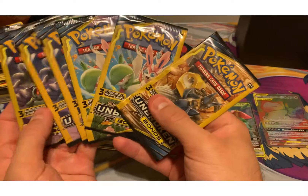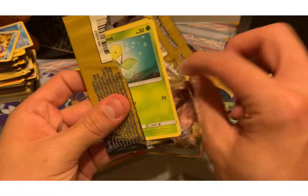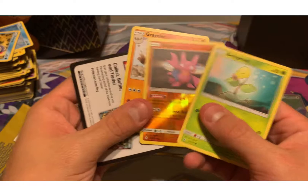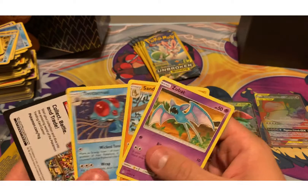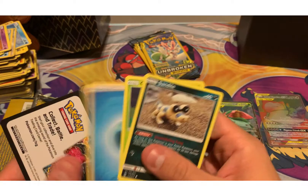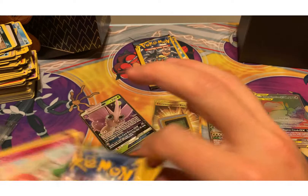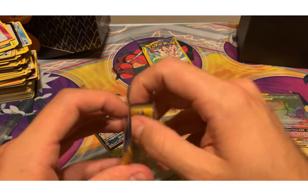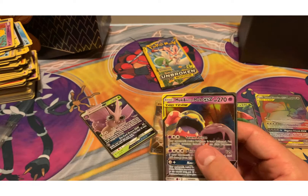Okay we got one, two, three, four, five, six — let's go to the very end. It's a little sketchy but... Gligar! You got me for a second — I thought we had something. Then all of a sudden another Sandslash, Tentacruel. Not bad. Can we end on a dub though? Three more packs — let's do this one next. Nothing there. Come on now. Muk — Alolan Muk GX! I'll take it, that's a dub. For dollar packs — hell yeah!